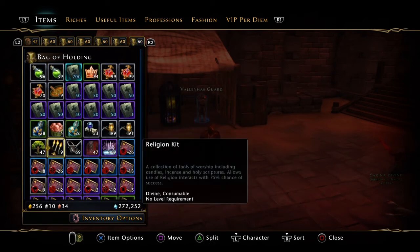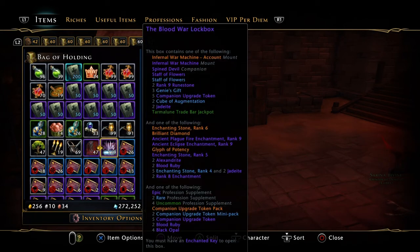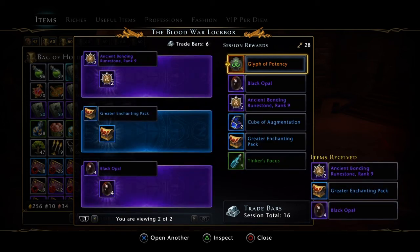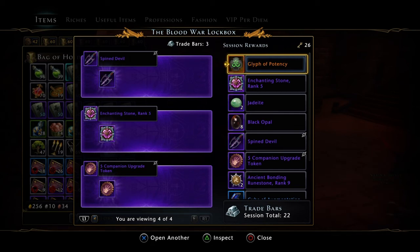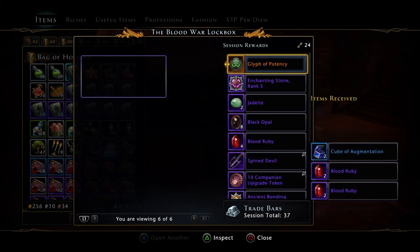Since I missed out on opening all the Juma bags, I'll go ahead and open some of these other bags too. I'm trying like crazy to get the Infernal War Machine — the legendary one. I've got the epic one, I just don't have the legendary. Also trying to get a spine devil — I've pulled two of them so far and would like another for a different character. Oh look at that — the spine devil! Best thing I've pulled today, easy.